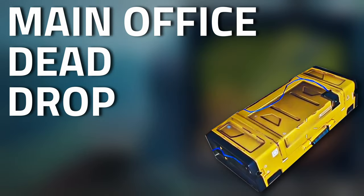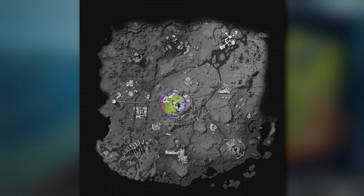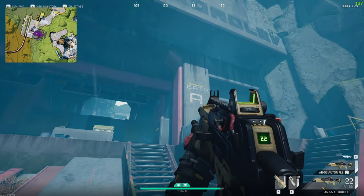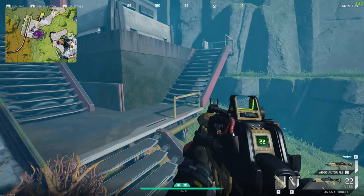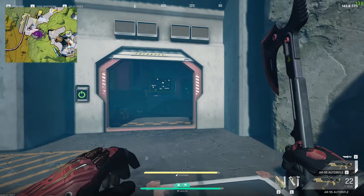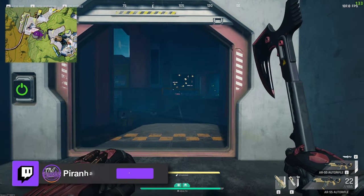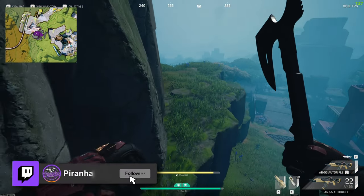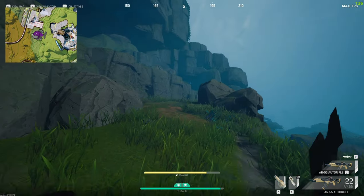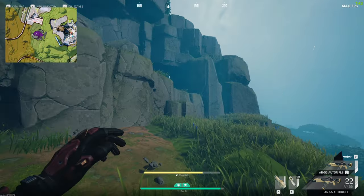And now for the main office dead drop. Here we are in the center of the map next to the base camp. Right here you can see we are on the western side at gate A. What we're going to do is head up these flights of stairs, turn to our right, and then we don't actually want to head inside because there is a marauder inside. Do a 180, run on this grass and follow it around through the left, just like so.